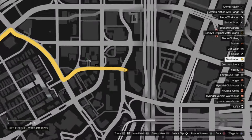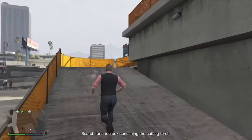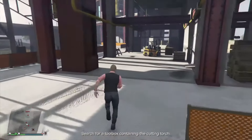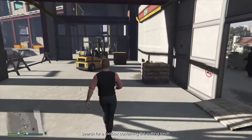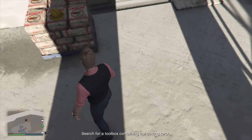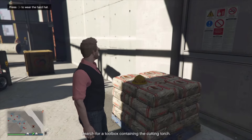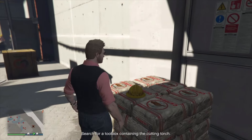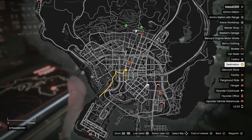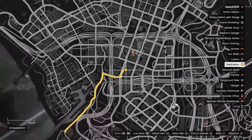At construction site location number two, follow this ramp up and immediately take a right. The guard on the right can spot you if you walk by the door, so be a little careful. You will then see the hat on the cement crate — walk up to it and you'll get a prompt to put it on. You'll also see it on the bottom of your map.